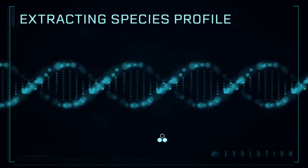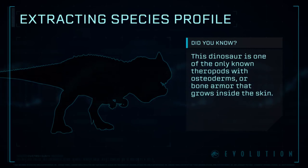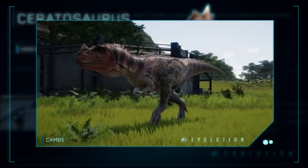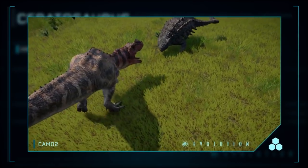Extracting Species Profile: Ceratosaurus — a large predatory theropod dinosaur from the late Jurassic period. A horned biped, it moved on powerful hind legs while its arms were reduced in size.